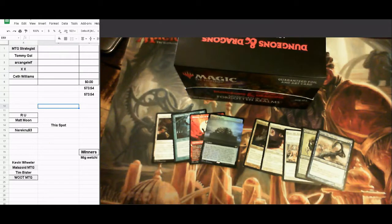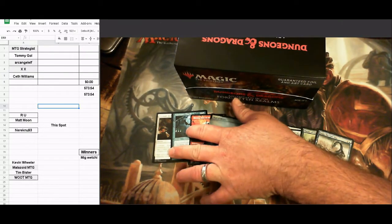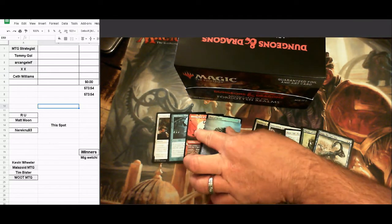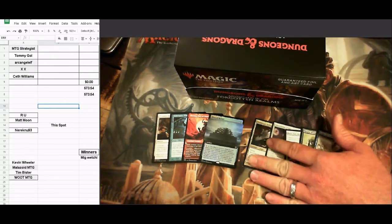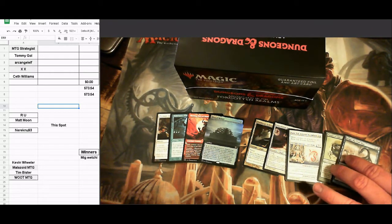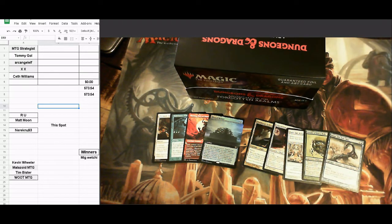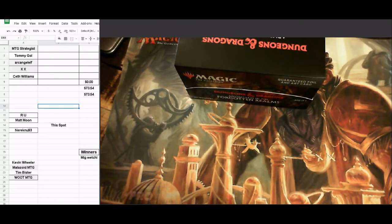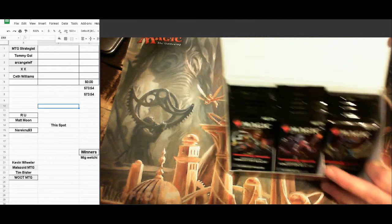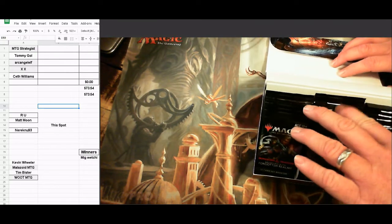Let's check out the cards in the box and get these things cracked. Here we are, getting ready to do some more packs. These cards are up for grabs — you can pause to zoom in. Running through them quick: Prismatic Ending, Laboratory Maniac, Moraug, Fury of Akoum, Pyre of Heroes extended art foil, Maelstrom Archangel, Admonition Angel, Rune-Tail Kitsune Ascendant, Myojin of Life's Web, and Kigra the Tide Star. Sanctum Weaver was already picked by MikWechi.